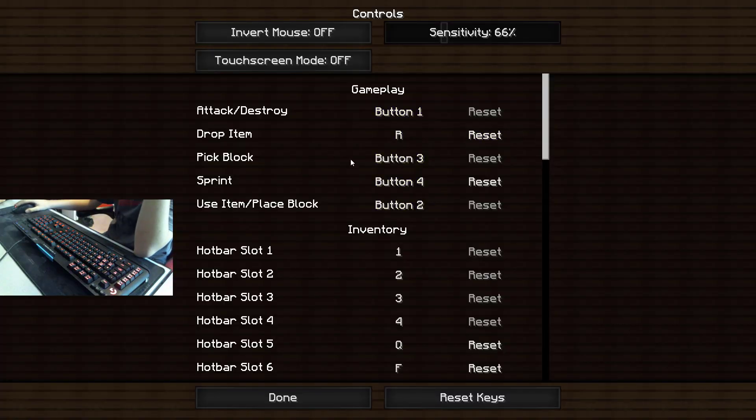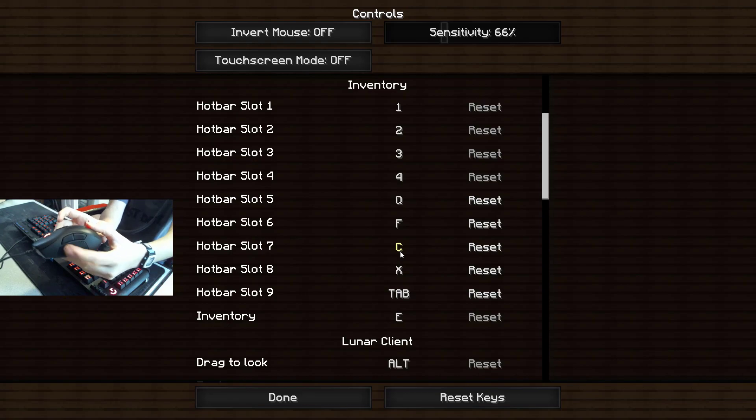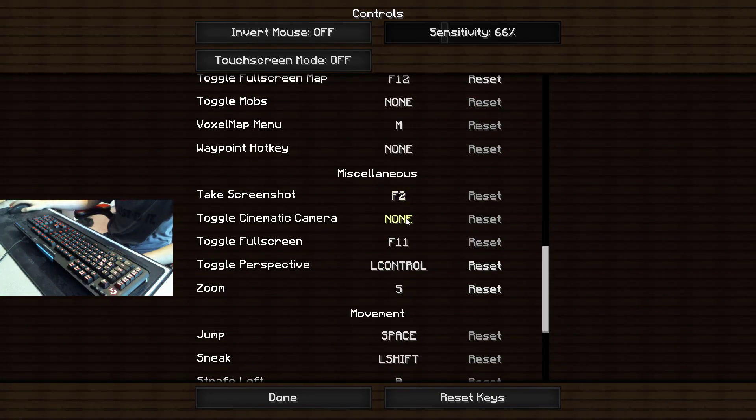Here are my controls. The only thing different here is R — I used to drop items. For hotkeys, one through four is normal; for five I use Q, for six I use F, then C, and for eight I use X. I don't really use X that much so I have it as my miscellaneous not-to-be-used-a-lot button. For nine I have Tab — I know, weird, right. For going into the actual player list I have the first button on my mouse. Toggle perspective is just my left control button; it's easy for my pinky to reach.